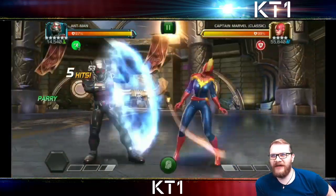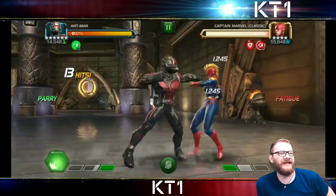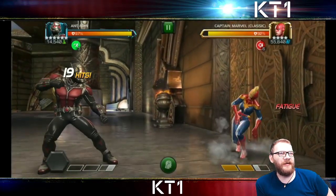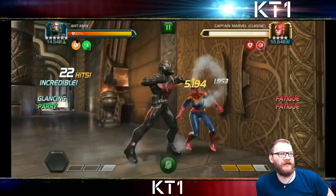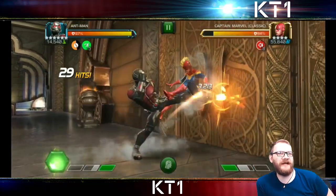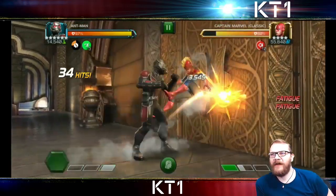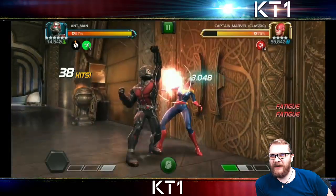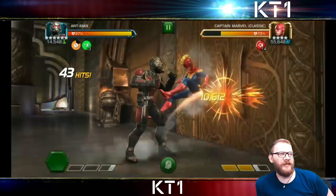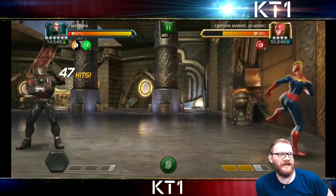Now we have Captain Marvel Classic, and again you start with very modest damage numbers — a rank 4 six-star critting for like 2,600 or something; not the greatest. But as soon as you drop your first level one, those damage numbers become a lot more acceptable with like 8k medium crits and 5k light crits. That's with your very first level one right there, and now another level one further increases the hit count but also pauses all those fatigues — now up to 18 of them.